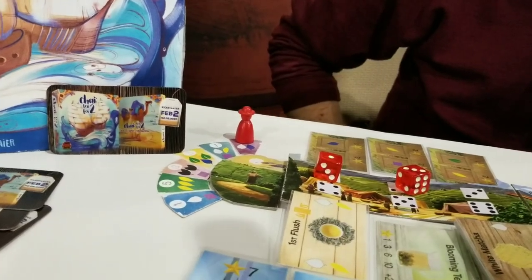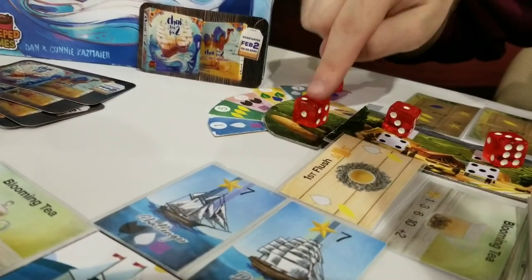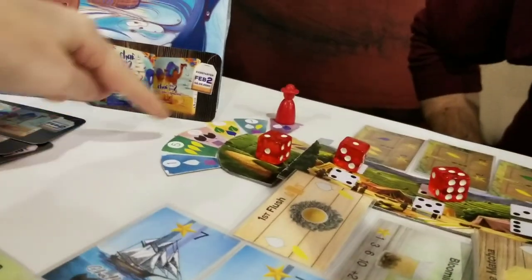And then we have the little sundial, which is what controls the rounds. It's a bit of the season track marker, so you can also get new types of teas. Awesome, so that is Chai Tea for Two coming to Kickstarter February 2nd.